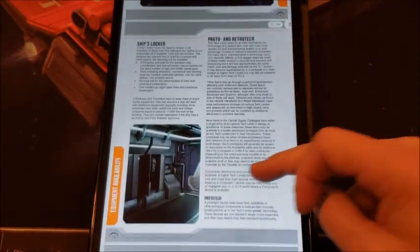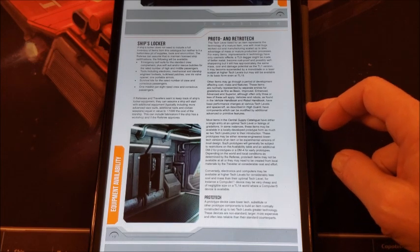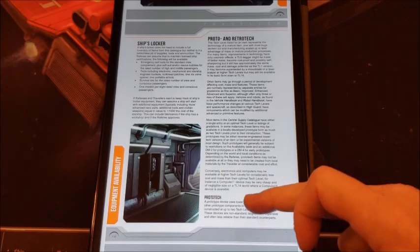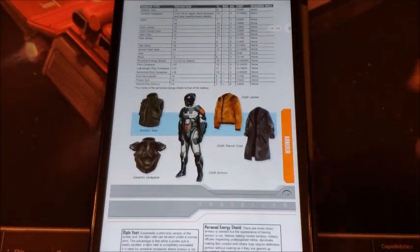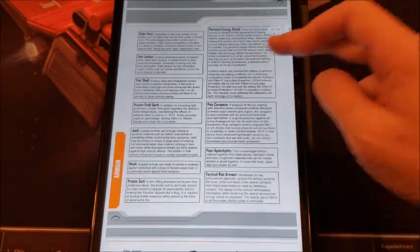The ship's locker itself — I've done a video on the ship's locker and I'm a firm believer in it. You don't want to write down a detailed inventory for your ship; you just have the ship's locker, and anything you'd ordinarily have aboard the ship is in the locker — 50 feet of hose, things like that. Then proto and retro tech: it talks about how some tech will be more advanced and less expensive, and then of course less advanced and more expensive.